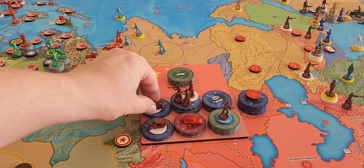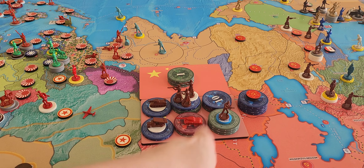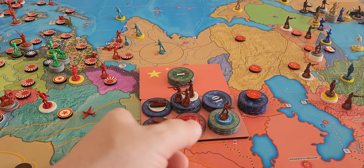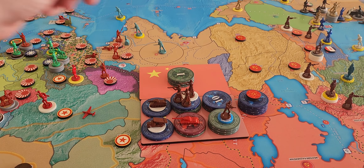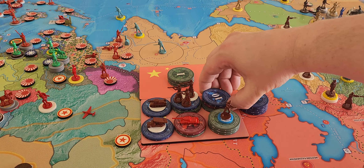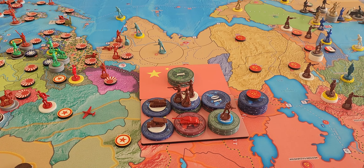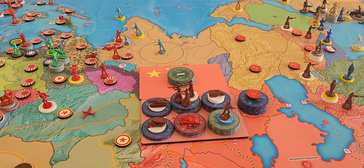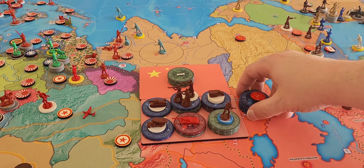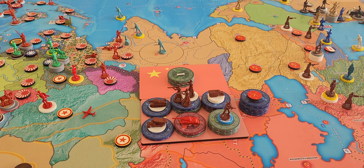Let's go to our buys. We're going to buy two T-34s, two Katushas, and Lend-Lease a medium armor to the CCP. We're going to buy an airborne for three, four infantry for twelve. I was going to buy advanced mechanized infantry, but instead I'll buy four regular mechanized infantry and save some money. I'll get my big buy next turn.